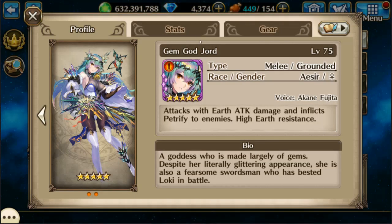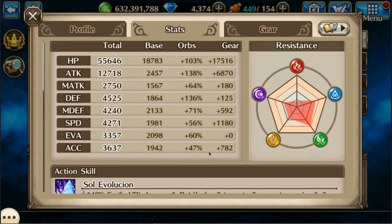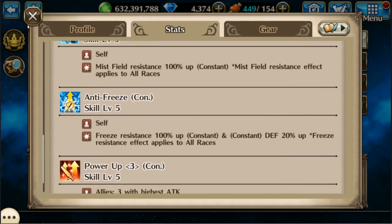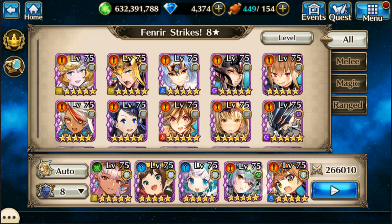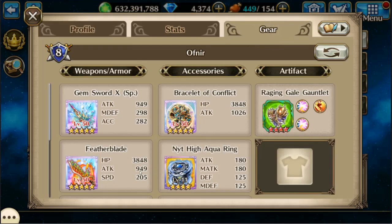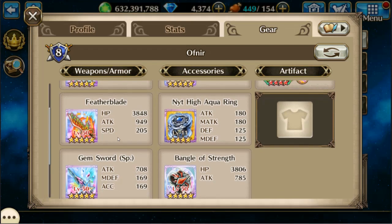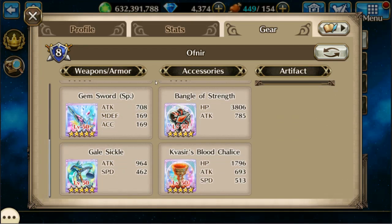Next is going to be Yord, and normally you can't use Ace here, but Yord is special because she has antifreeze. So feel free to use her all day. Her usual setup for me is the X and then the other SP, followed with just Feather Blade for healing and a Gale Sickle.